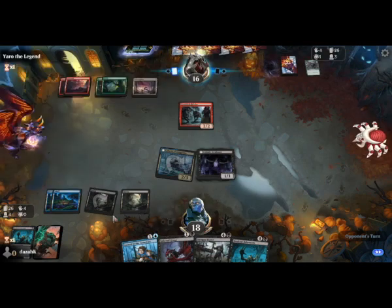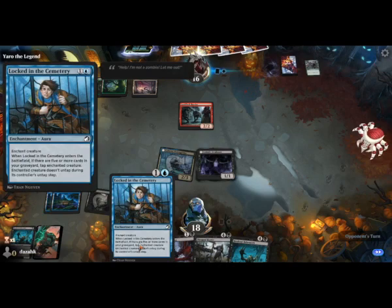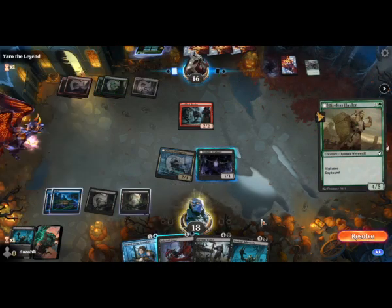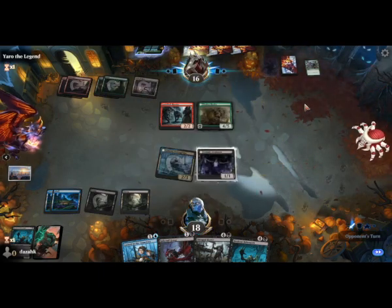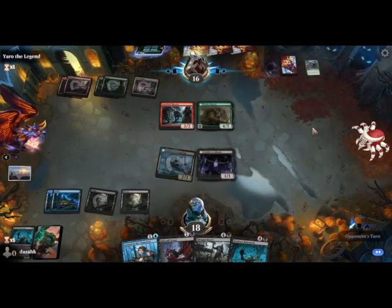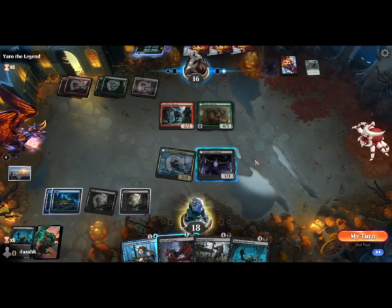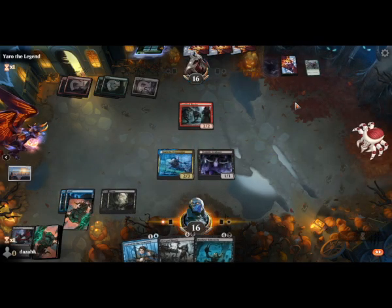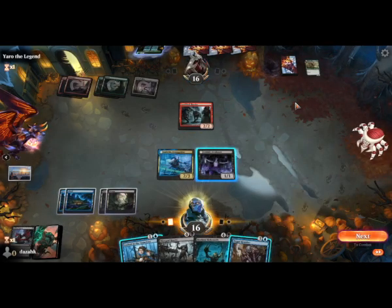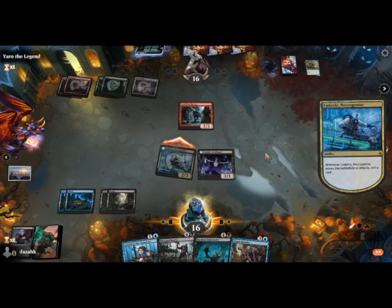I've got four cards in the graveyard - if I've got five this works. The opponent has a big creature again. We Infernal Grasp that one. Organ Hoarder - we can actually find our fifth land with Organ Hoarder.